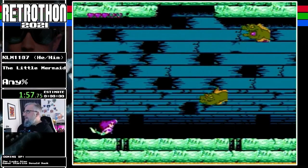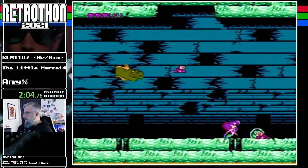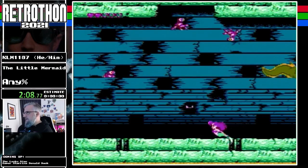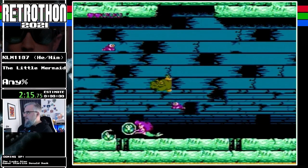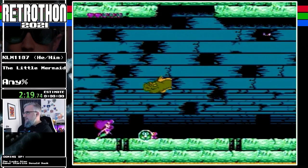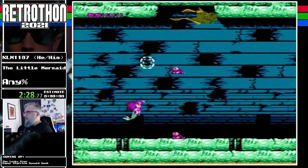Okay, this boss is tough. There's two eels here. We have to bubble these crabs to throw into the eels. It's random where the eels will spawn and where the crabs will spawn, and also when the crabs will be able to be bubbled. So this fight is just kind of a pain — playing a little safe here. Yeah, this is not the best fight but it's good enough.